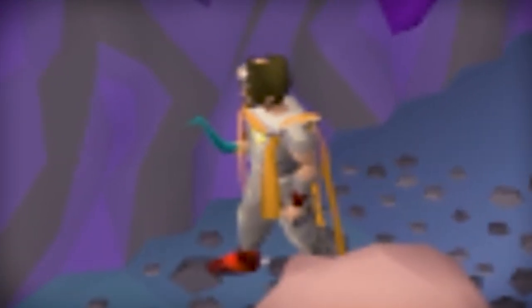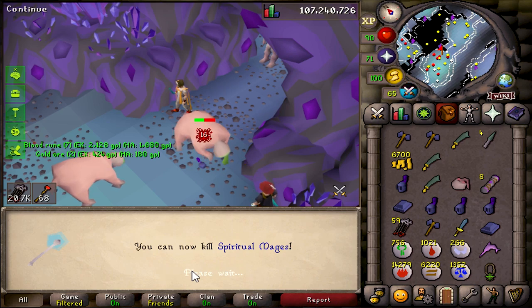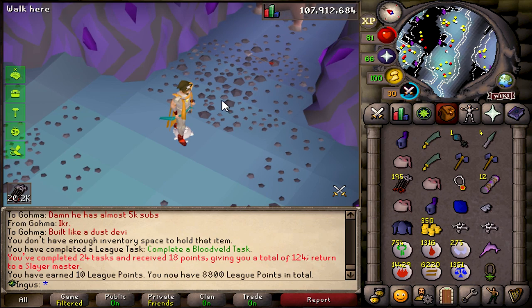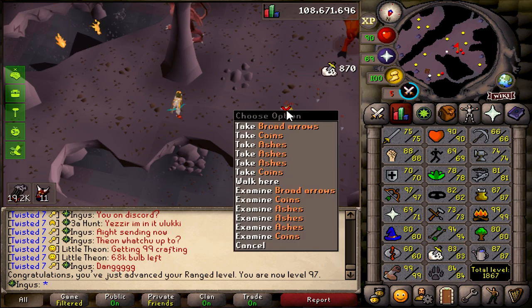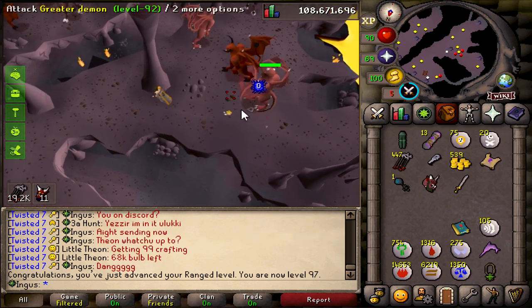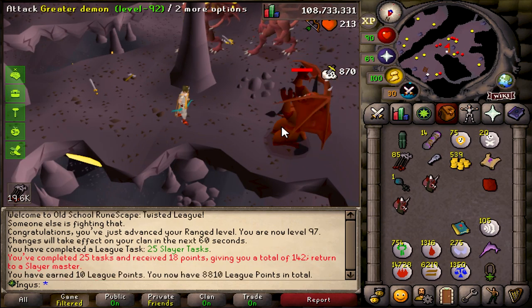Even if it's on the Twisted League and I have scuffed gear. Speaking of gear, we're going to need a few things before we are able to attempt this raid — namely, we're going to need one Abyssal Whip. We're also going to need 90 Herblore and some better melee stats. The rest of the gear we are pretty much set on. Of course, if we get a Dragon Warhammer on the Slayer grind that would be great, but you can't really count on that. So that's the plan.